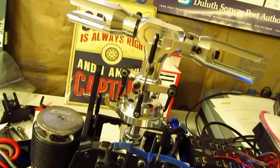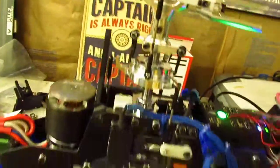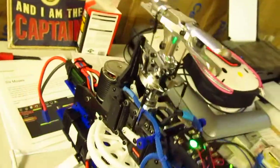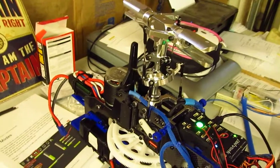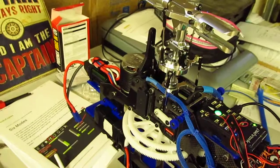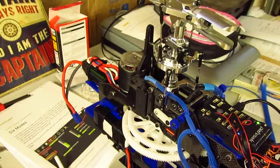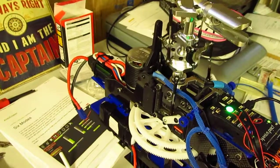Swash tilts automatically — it will try to level itself if you tip the heli. Now if I rotate the heli 90 degrees back in the direction she was pointing and do the same thing with the right stick: pitch forward — right stick forward, right stick back — pitch back, right stick to the right — roll right, right stick to the left — roll left.